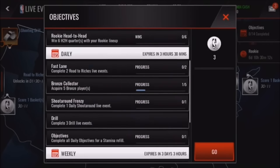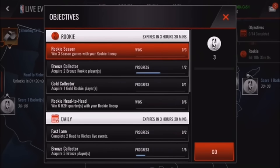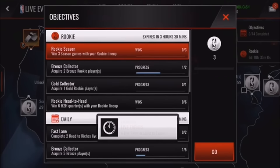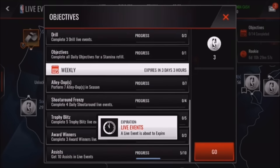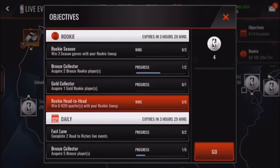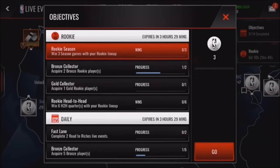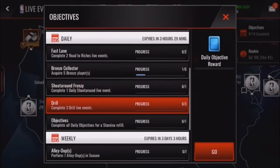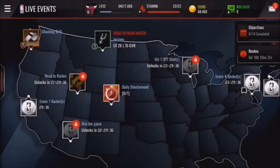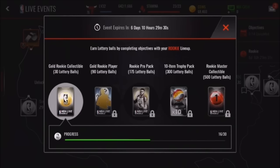They now have objectives, and they reset every certain amount of time — some reset daily and some are weekly. These objectives give you rewards like draft picks; you can see in the upper right corner how many draft picks each objective gives you. Different objectives give you different packs or rewards, which is a cool new feature not found in Madden Mobile.